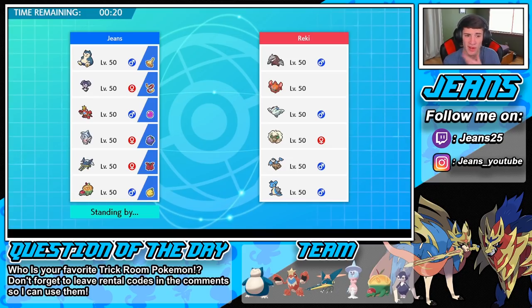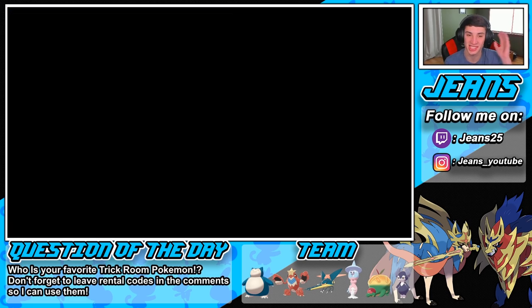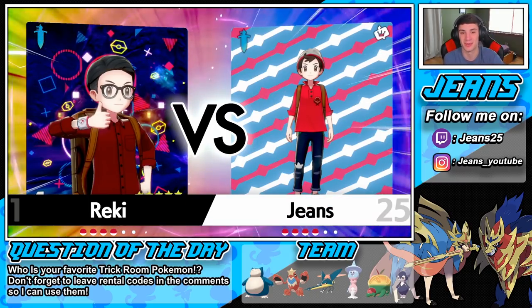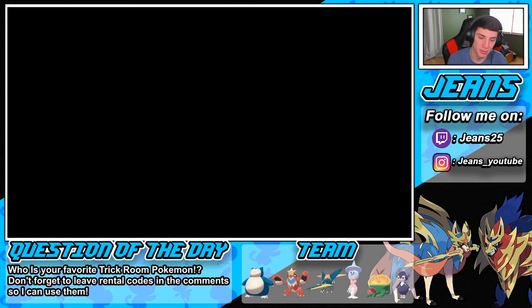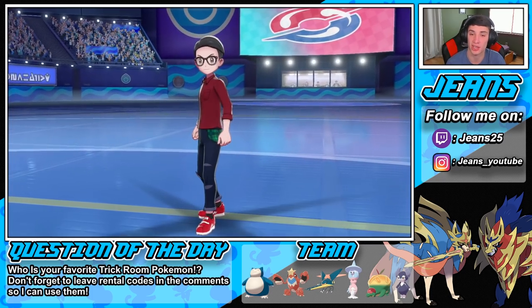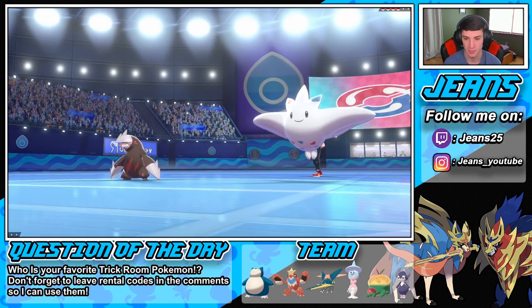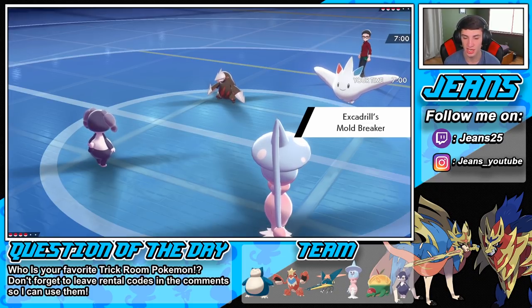I wish I had Brick Break to take it out, but we don't. Knock Off is going to be useful — if Lapras has Weakness Policy I can knock it off. He goes Togekiss and Excadrill in the front — totally fine by me. Indeedee uses Follow Me. He might just go for an Earthquake — this could be scary, he might go EQ into something like Dazzling Gleam. I'm still going to hit Follow Me and set up trick room.